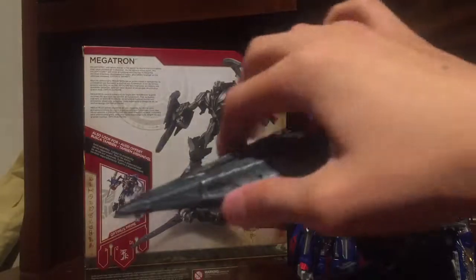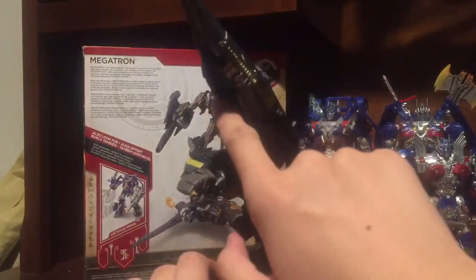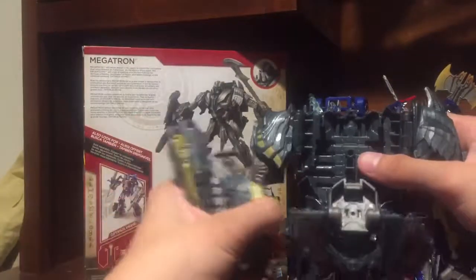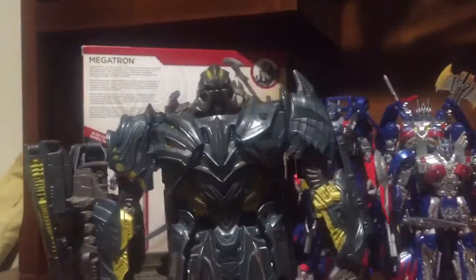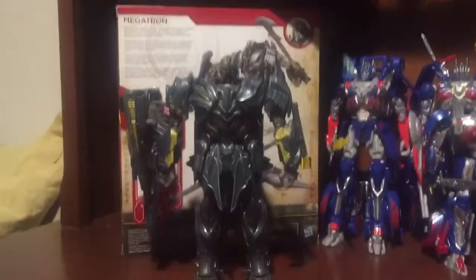If you ignore the fact that it keeps tapping itself, tap this thing and just make sure it slides down entirely. Then press it and pull out the nose cannon to become his cannon. Last, pull out his head and collapse it into place. There — you have Megatron in his robot mode.